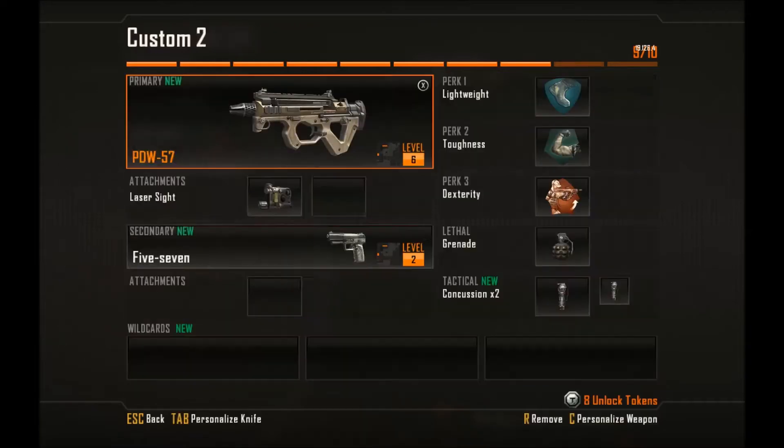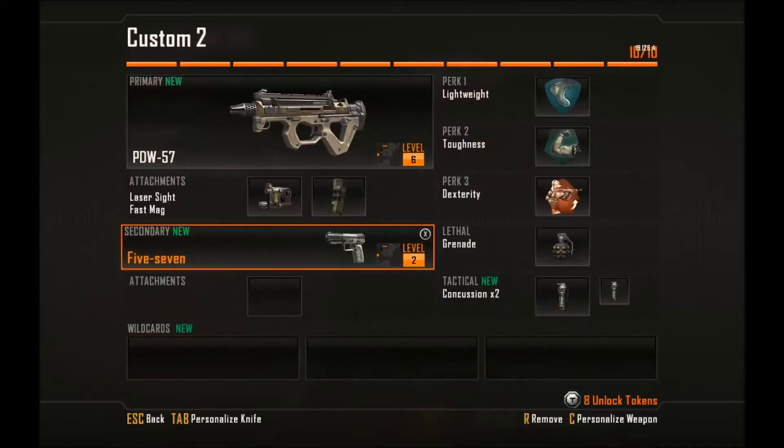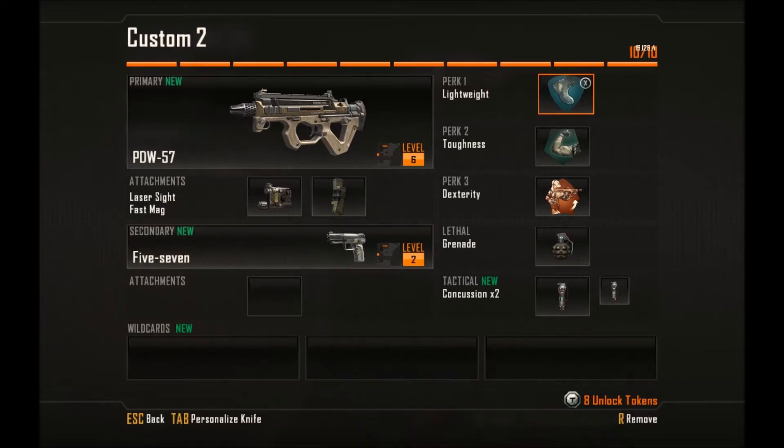For attachments I use laser sight, which is a must, and fast mag for quicker reloading. I don't really bother with secondaries, I just use the default 5-7.